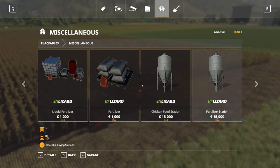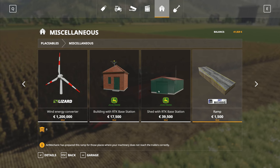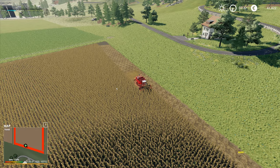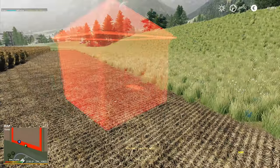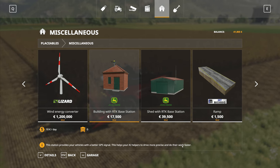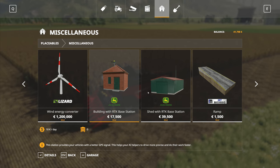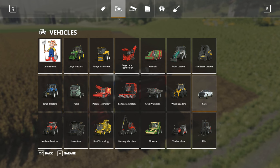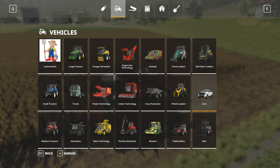I don't know how many charging stations we're going to need, and I don't know how long a charge will last. We've got two options: the shed with RTK base station and then just a small building with the RTK base station. You can plonk that one down anywhere. Obviously we don't own any land so we're not able to put it down at the moment, but you've got a little tiny building like that. This helps your AI helpers drive more precisely and do their work faster. You only need one — it doesn't cover a certain area of the map. You only need to place one of these down and you get an 11% boost for your workforce, which is quite a significant and noticeable increase in productivity.